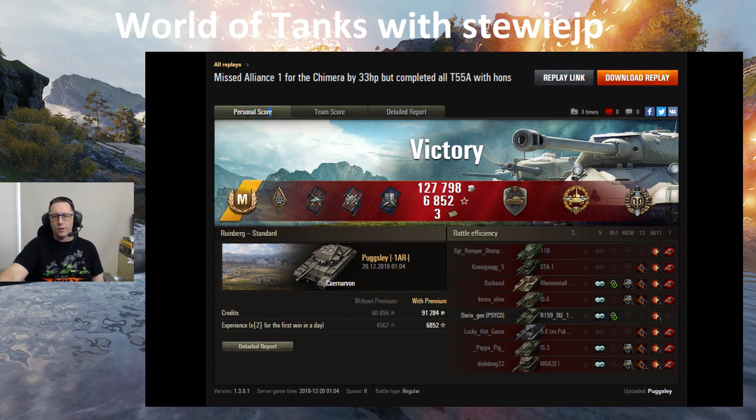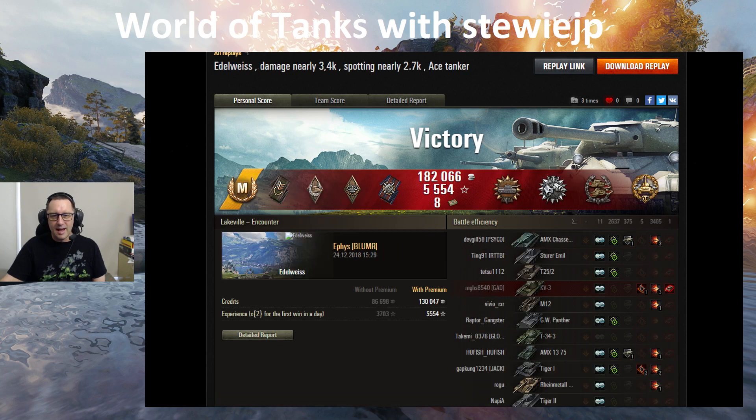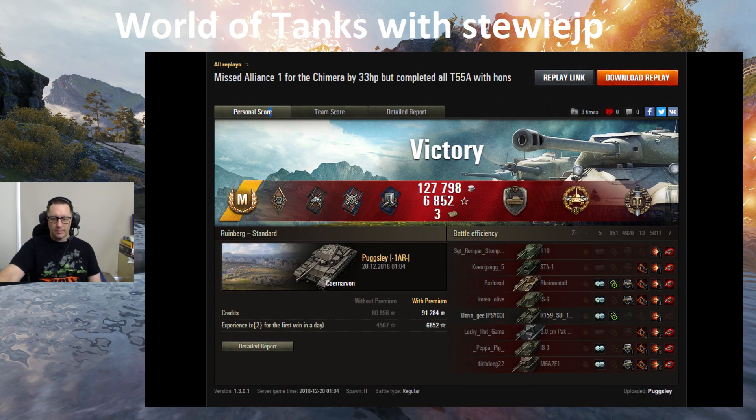As usual, thank you very much for the replays — Pugsley from 1AR Clan, the best clan in the universe. The Flying Elite from Crown in the WZ-111-GFT. Ephus — what a legend in the Edelweiss. And old mate Criticus — don't forget to check out Criticus on Twitch and Flying Elite on YouTube, links are down below. Not a bad result at all. Thank you very much for watching, take care, and see you all next time.